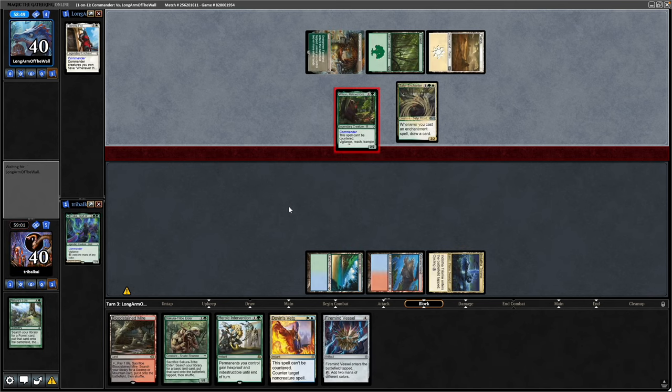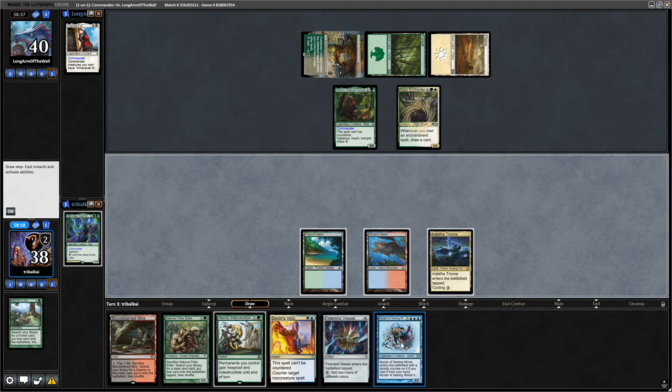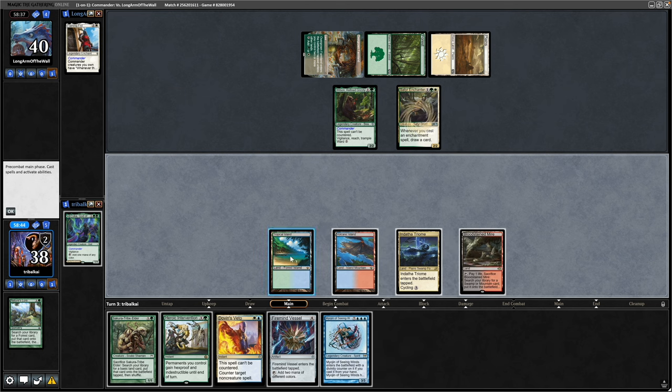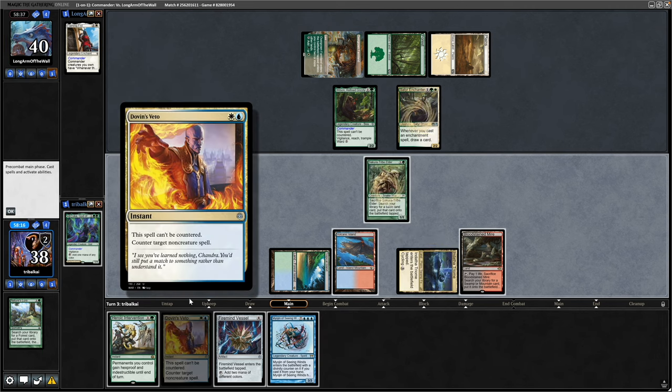Wilson dealing the first two points of commander damage to us, so we're grateful we didn't see the Flaming Fist there — we might be able to add some command attacks onto that. Although the Firemine Vessel enters tapped, there's an argument to be made for going Sakura Tribe Elder here. We draw into Myojin of Seeing Winds. We don't need the Firemine Vessel to cast our commander next turn thanks to the Sakura Tribe Elder, so let's go for Sakura Tribe Elder and hold up the Dovin's Veto.